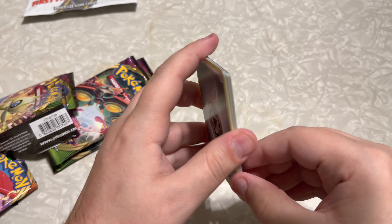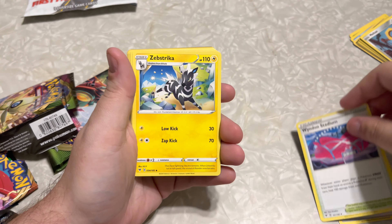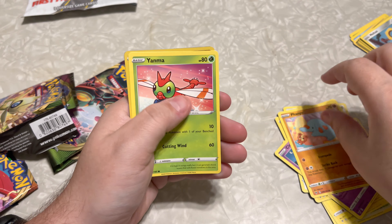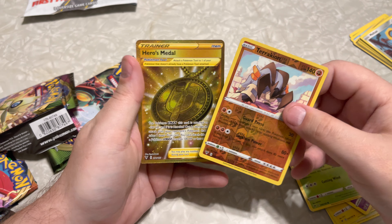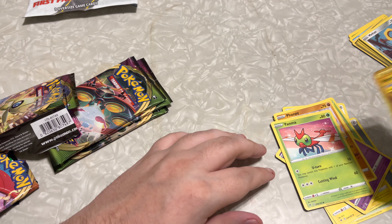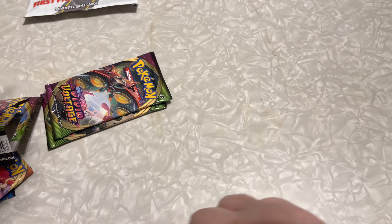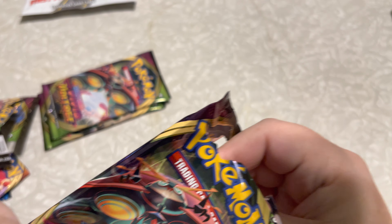Now we're gonna go into Vivid Voltage, looking for that Fat Pikachu, starting off with that Colorless Energy. Got that Wyndon Stadium, Zebstrika, Excadrill, Snom, Electrike, Clefairy, Phantump, Yanma, a Tikarroa, and a Hero's Medal card. I think I actually got that one. Now that I've got a Hero's Medal, maybe I've got a Pikachu in here as well.